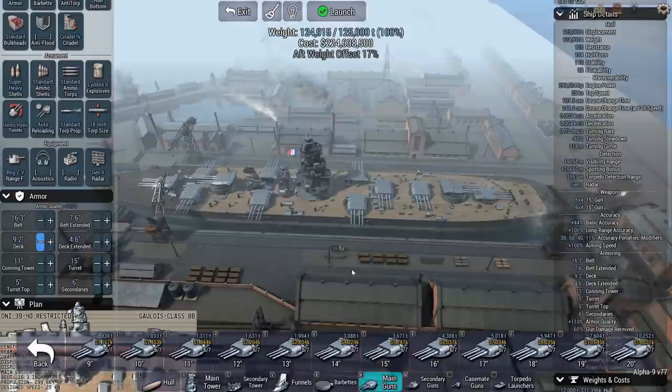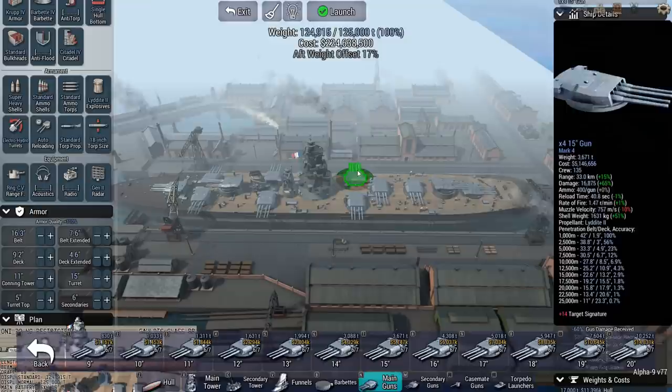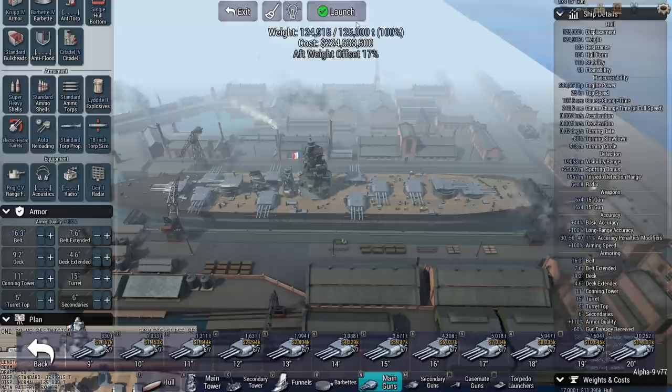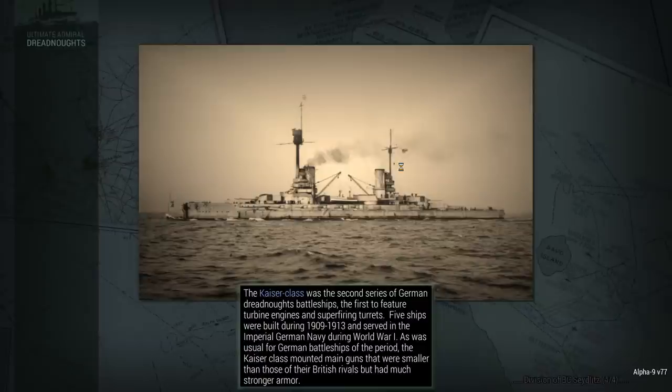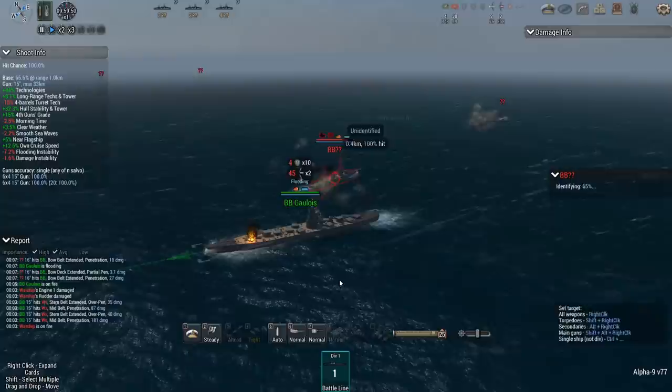How about 48 15-inch guns? 15 seems to be the sweet spot for being able to get them on both sides of the deck. I've gone with the 125,000-ton ship because that allows me the Pagoda Tower, which gives me more room for fitting more of these main guns. I had to put these two sideways, which is fine because that's the direction I want to shoot from anyway. I'm using Liddite 2 shells — HE with super heavy shells. Holy cow, those guys are right on top of me.